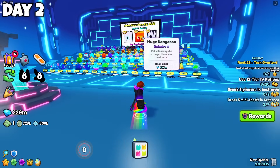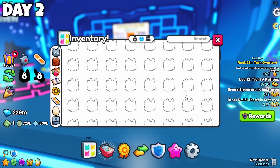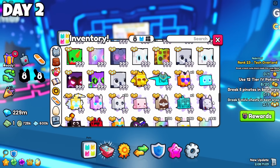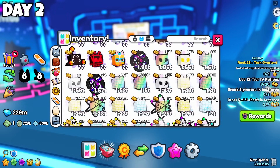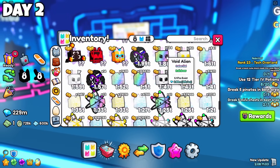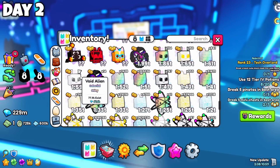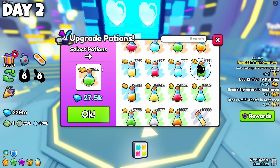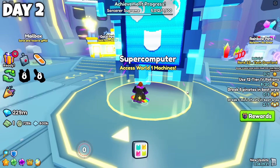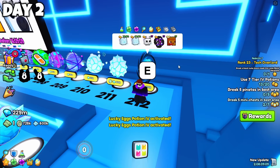It's day 2 now — in total I've hatched around 3 million eggs so far. I did not get a huge pet, and overall I got nothing interesting at all. Even with a lot of eggs being hatched, this day doesn't seem interesting as far as the hatches go — just many random pets. Let me craft some more tier 4 potions. I still got a chance to get the kangaroo, so let's continue to hatch.